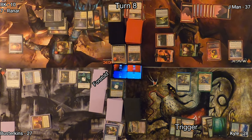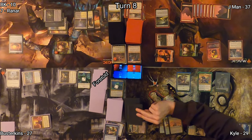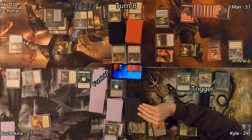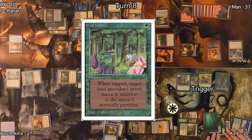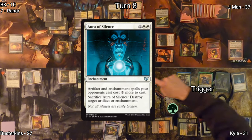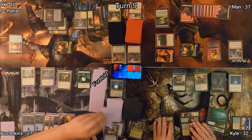Kyle plays a Grasslands, triggering Field of the Dead and making him a zombie. He follows that up with Wolfwillow Haven, triggering Sithis — gaining a life and drawing a card. Abundant Growth is next, again triggering and drawing two cards. He taps with one white floating and plays Wild Growth for more triggers. He uses the floating white mana to cast Aura of Silence, gets one green floating, then cycles a land before passing the turn.